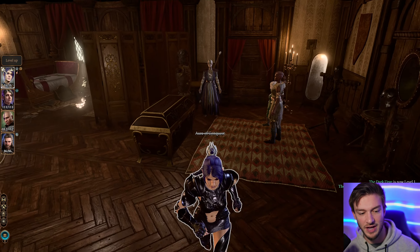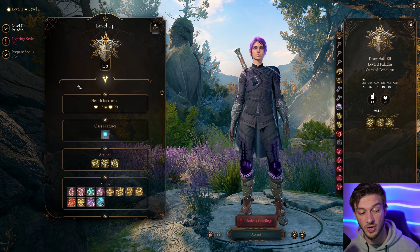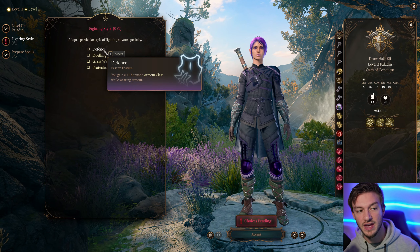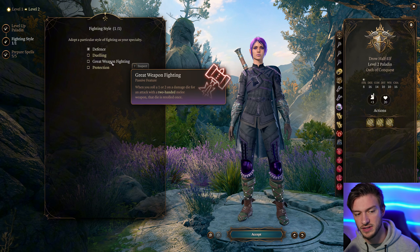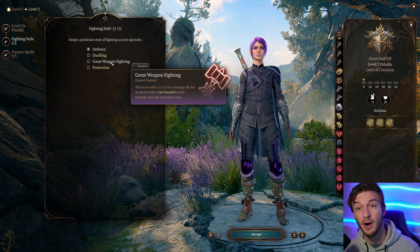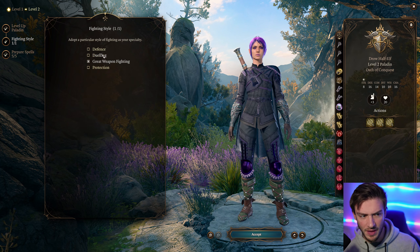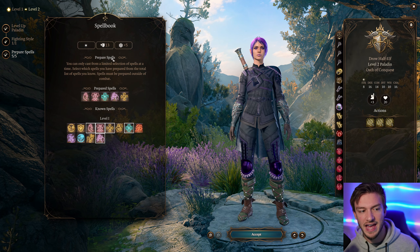With this build, I'll be going over the gear at the end of this video so you can also see that alongside the combat showcase. At level 2, we get Divine Smite — big damage for us. For fighting style, Defense is great, or you can go with Great Weapon Fighting which will re-roll our weapon damage, so that's another really good one for huge numbers. Pick whichever one you prefer.